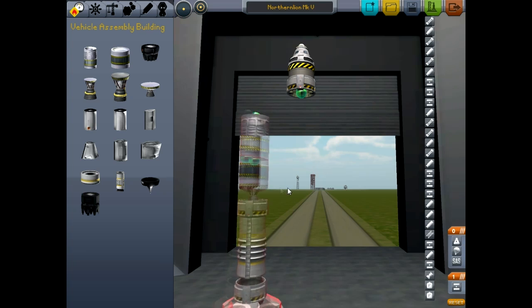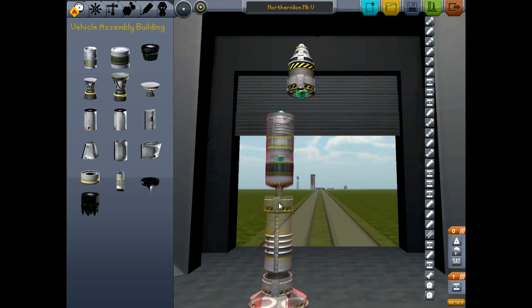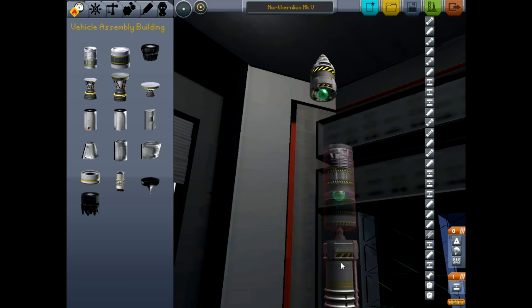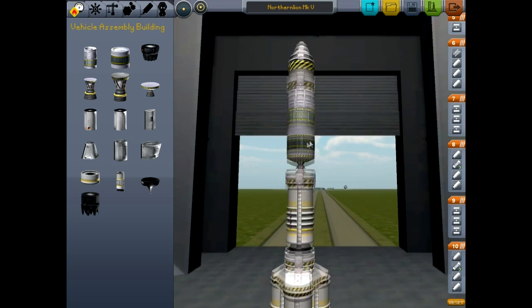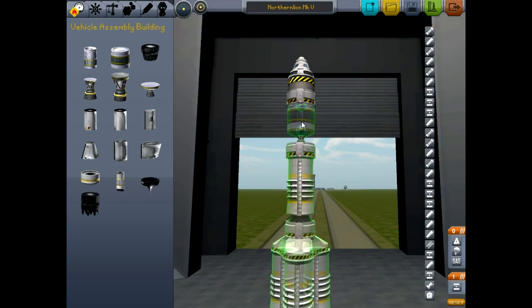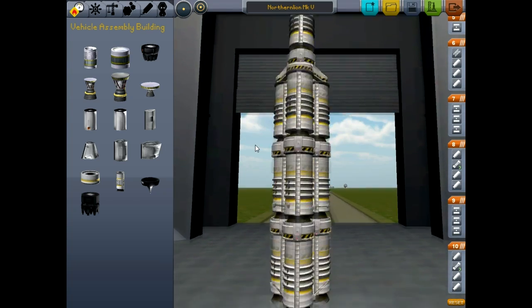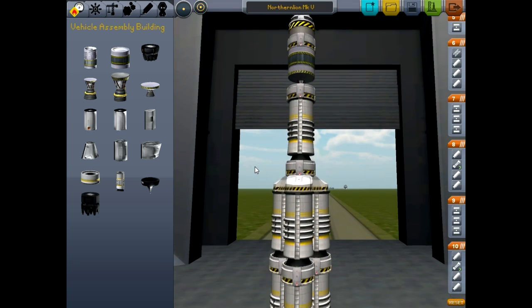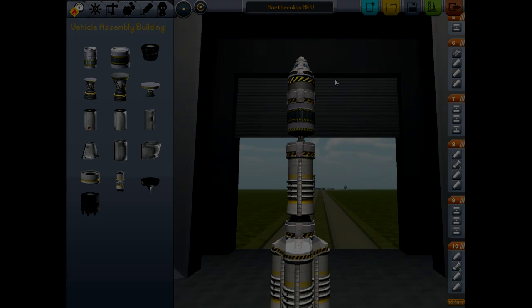I'm going to go back to the vehicle assembly building and rebuild the Mark V as I knew it before — minus the airfoil. I want to delete only the extra fuel tank I've added. Let's just load up our previous Mark V. This is our Mark V that set a new record in terms of altitude. We'll save this, and I will see you guys next time with Mark VI. Not really sure what I'm going to do with this one. I need to read the FAQ and figure out where the hell I'm supposed to go from here. As always, thank you guys for watching and I will see you next time.